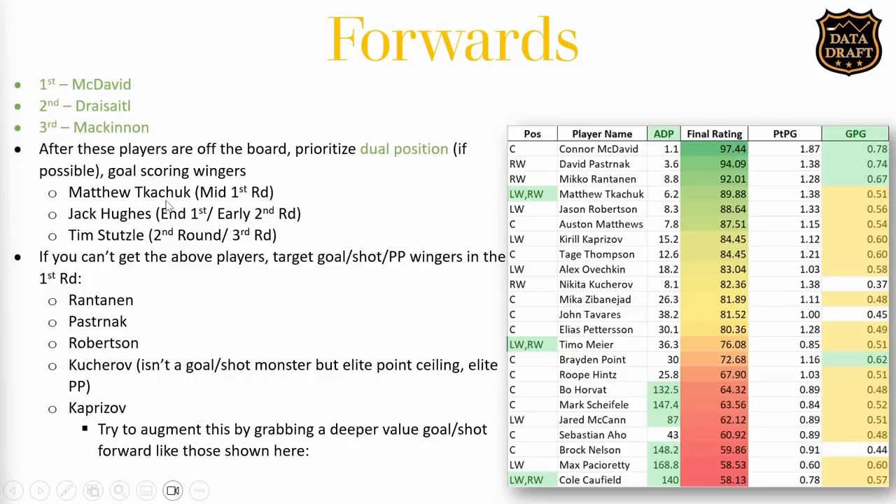Let's move to forwards. The first three forwards off the board should always be McDavid, Draisaitl, and MacKinnon — you could see those three dots out in their own range on the scatter plot. After those players are off the board, try to prioritize dual-position players if possible. There aren't that many of them, but Matthew Tkachuk is there — ADP 6.2, left wing and right wing eligible, two back-to-back 100-plus point seasons, around a 45-goal pace at 1.38 points per game. You could also go for Jack Hughes going at the end of the first or early second round, or Tim Stutzle in the late second or early third.